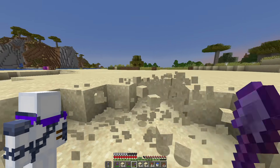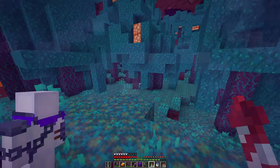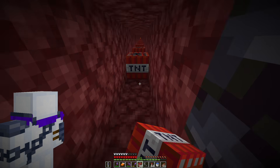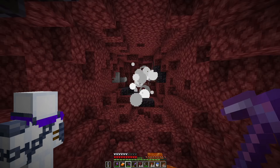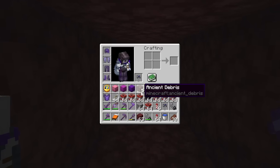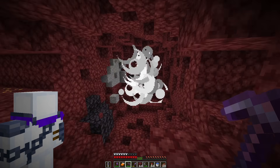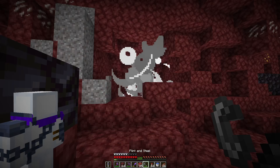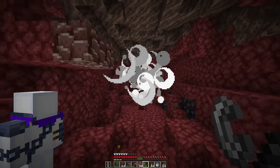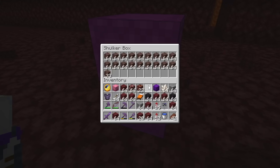Now I can just gather a bunch of sand to craft into TNT. And now it's finally time to head into the nether and blow up everything until we have enough ancient debris for the rest of the armor sets. All that for only five ancient debris - I got more from just strip mining. Let's try again. All right, I think that should be all the ancient debris we need. And now I can just smelt it up and craft it into ingots.